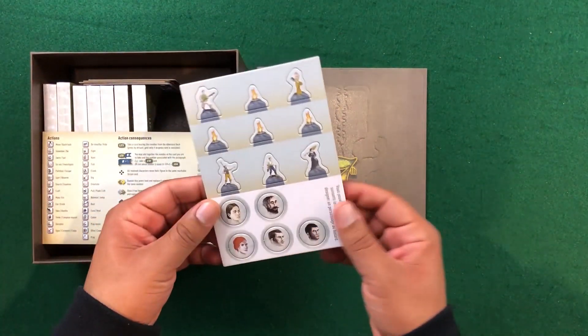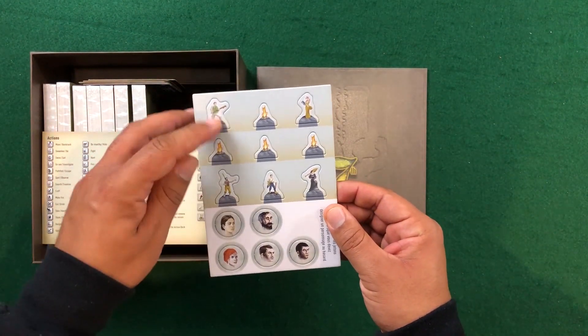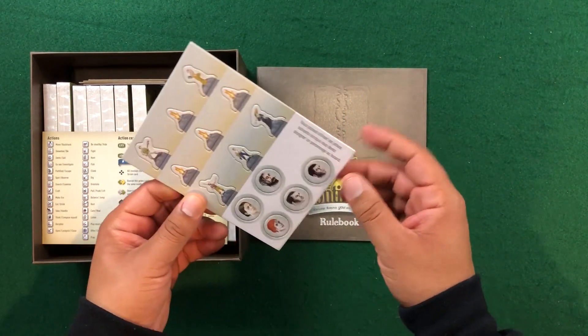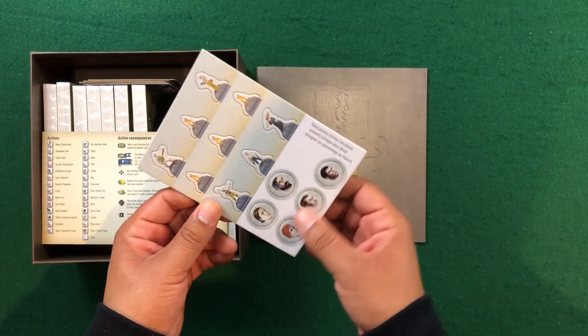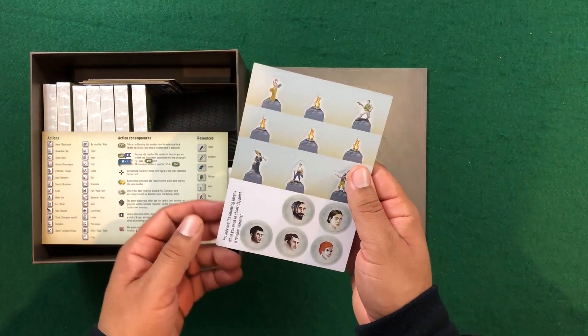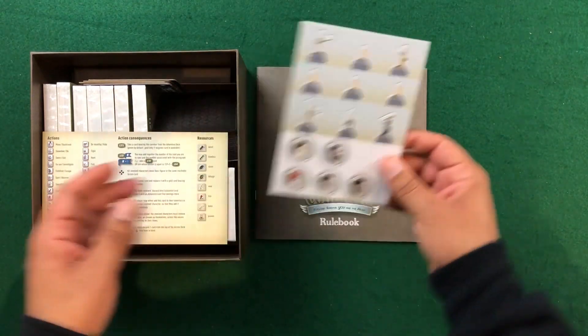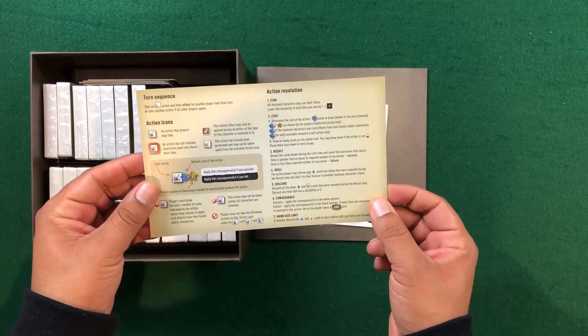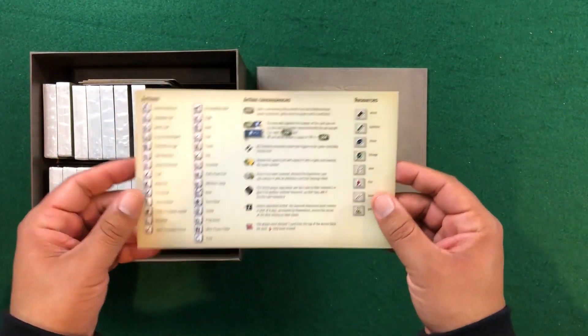Now we've got some tokens — it looks like these are the different adventurers that we're going to be able to play. There are some other tokens here and I'm not sure what the fire token is for — like I said, we haven't gotten this to the table as of yet. And here we do have another reference sheet, which is good — I always like when we get reference sheets in games.